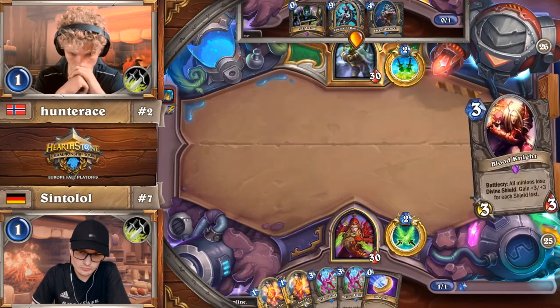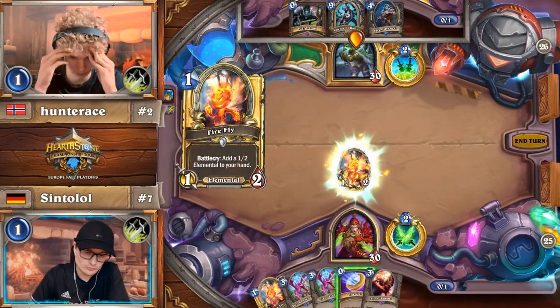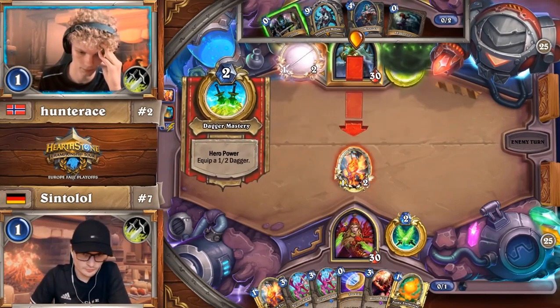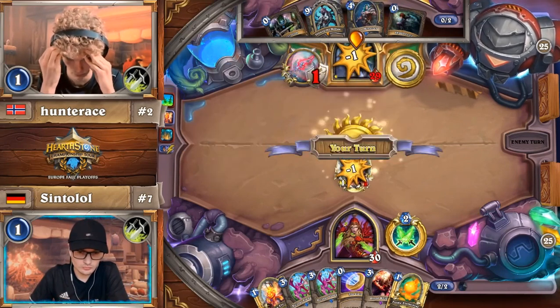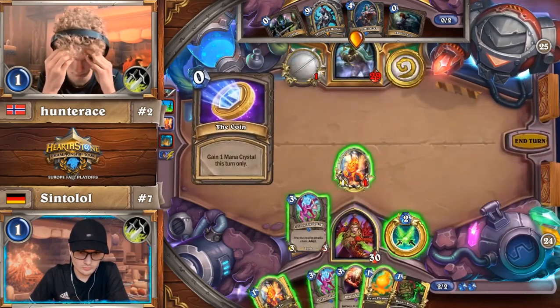Syntolol is on coin, and he has teched in two copies of Vicious Fledgling. You see this card so often in tournaments, but rarely on Ladder. One of the big reasons is the targeting effect — when your opponents are playing the types of lineups you anticipate, Vicious Fledgling goes way up in value.